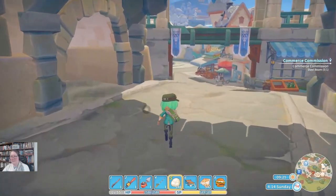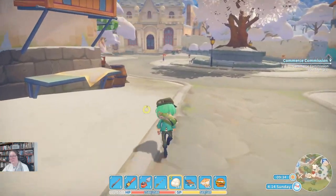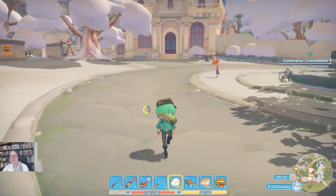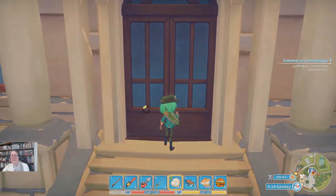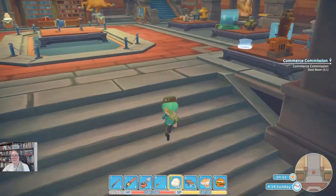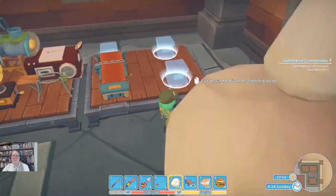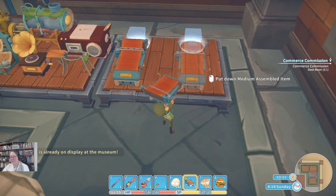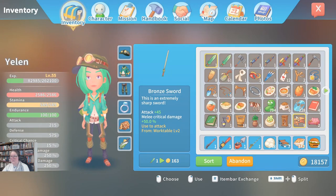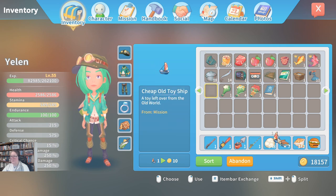Before we sell the fish, I should grab the pig - I'm always forgetting to grab the pig. Before we sell the fish, we're going to make sure we've got all the fish in the museum, because between last session and this session I've completely forgotten what I've donated and what I haven't. We might also check if that extra big scyver is in here. Oh, it's already on display - I've put that in already.